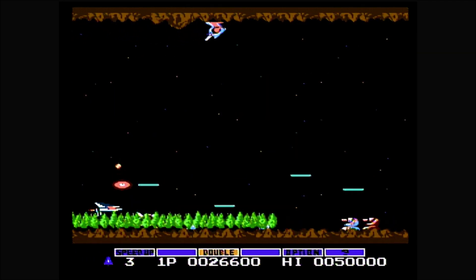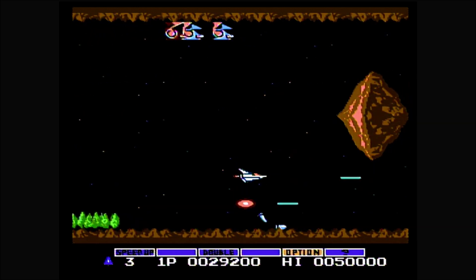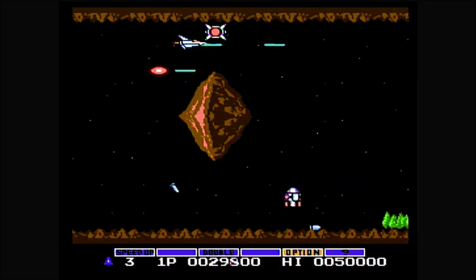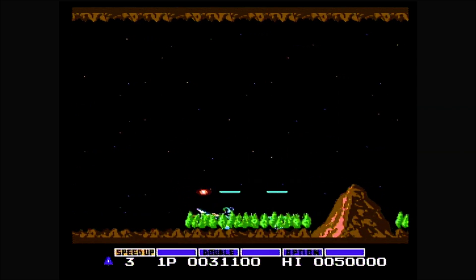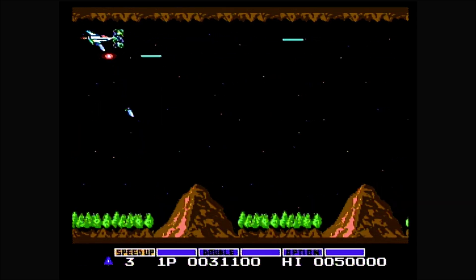The power-ups, going from left to right, include: a speed-up to increase your speed (which you can do multiple times), missiles which drop down at an angle, double which shoots an extra bullet towards the top, and powerful lasers which can replace your normal shot.